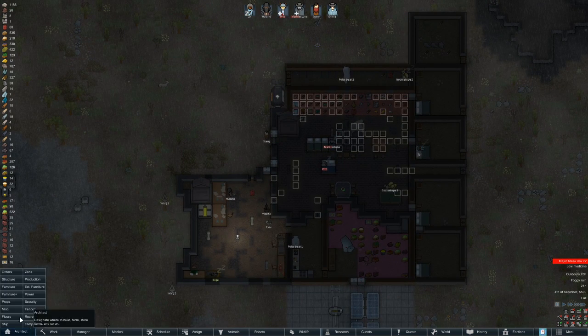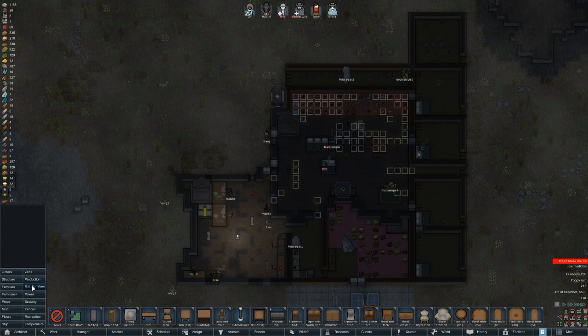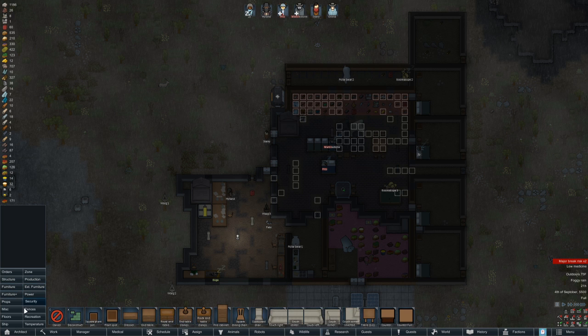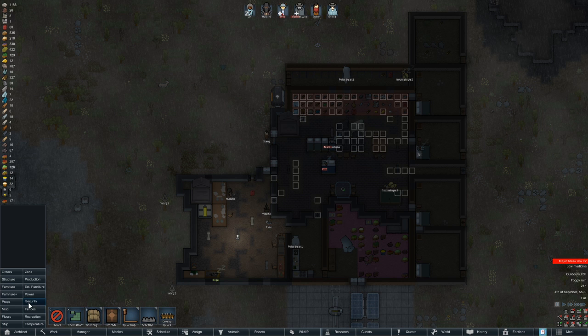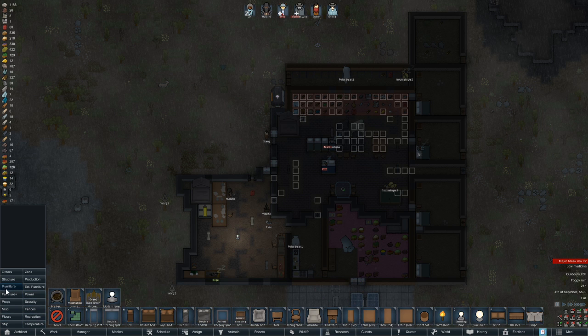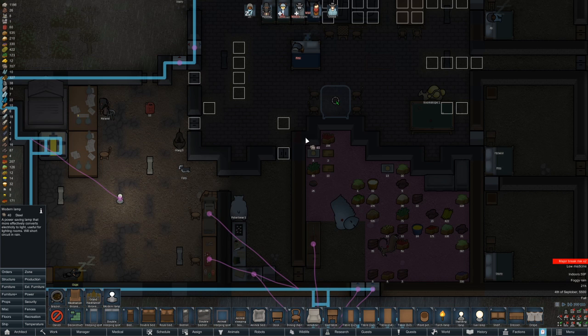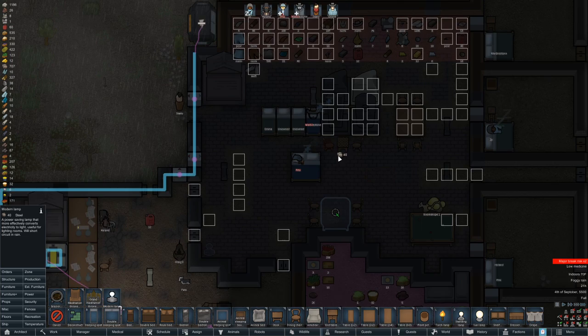Looking over this, I think we need to add more stuff for them to do — we need to add lights. Do I have any lights that aren't super ugly? Furniture Plus... looks like we don't. So we'll have to go with probably the normal standing lights. We already got side tables, or let's do modern lamp — first standing lamp that's more efficient. For lighting rooms, will short circuit in rain. Alright, we'll go with these, just to provide some lighting.